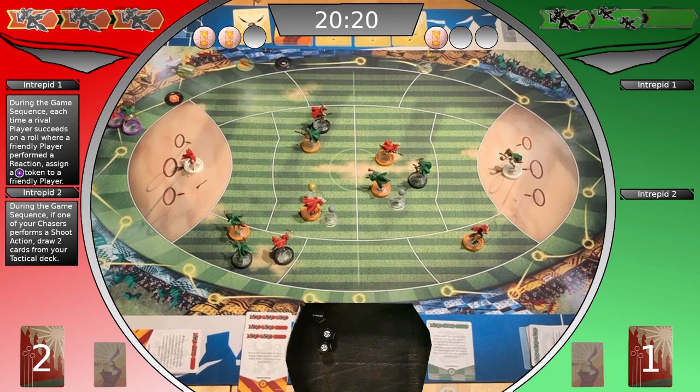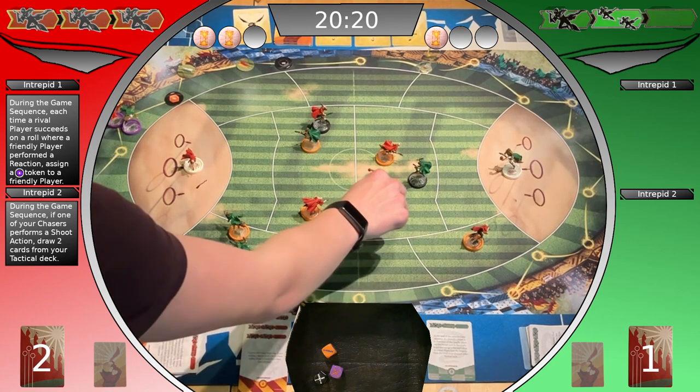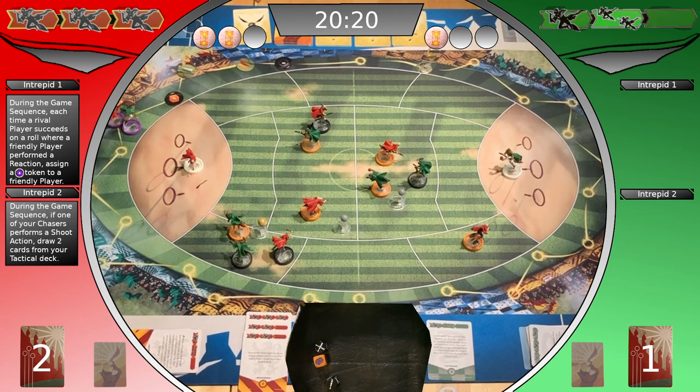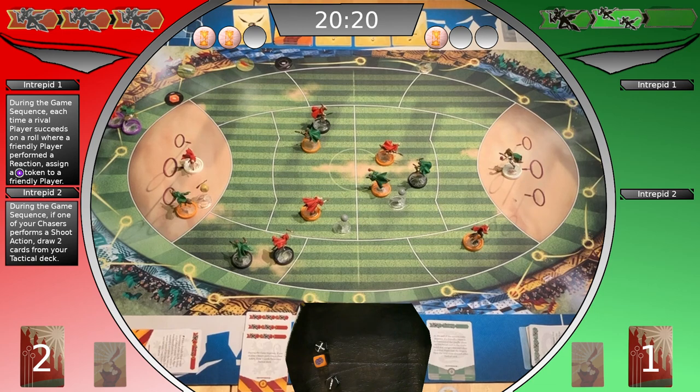First action block — pass is successful. Quaffle goes loose. Second action block — pass successful, gains a tempo point, breaks the tempo to move into the scoring area. Second action — aims three, keeper defends three, no additional success for the shoot. Celebrates a goal to reroll one die. Five successes. Only three opportunities, minus one for the stun token. Gives a purple dice token to the keeper for the intrepid move. Slytherin gets a tempo point.